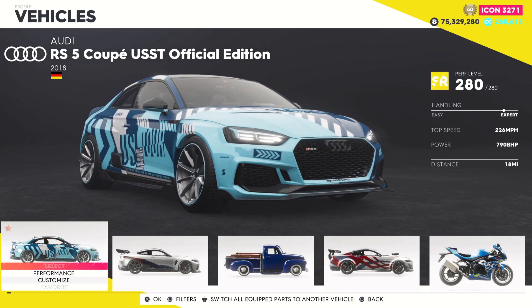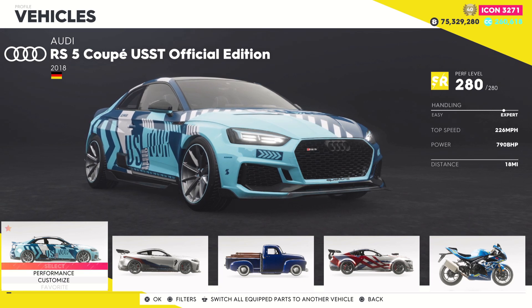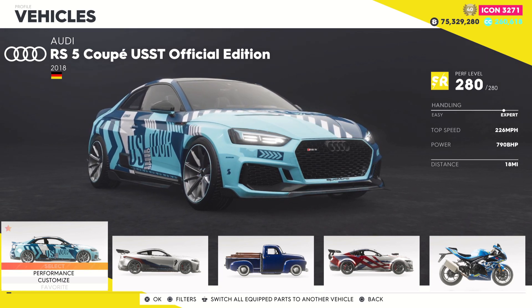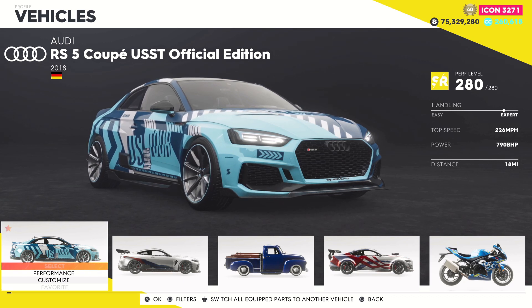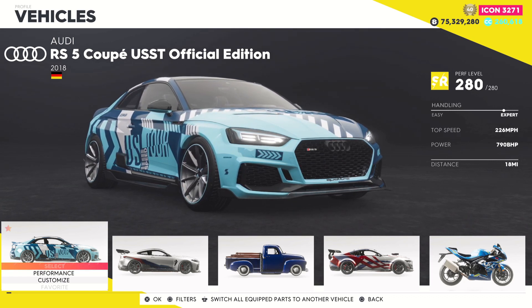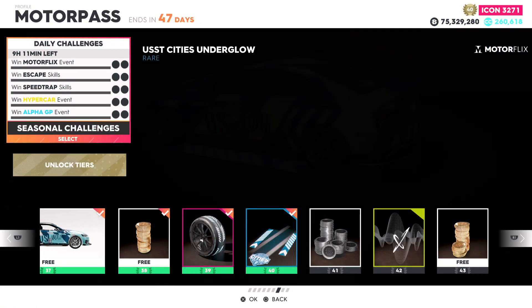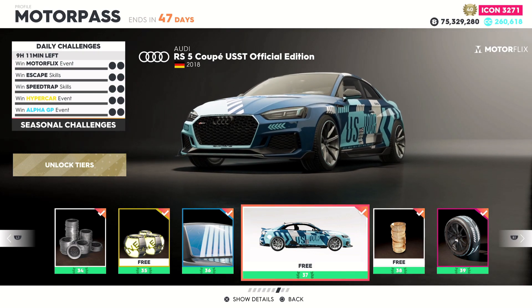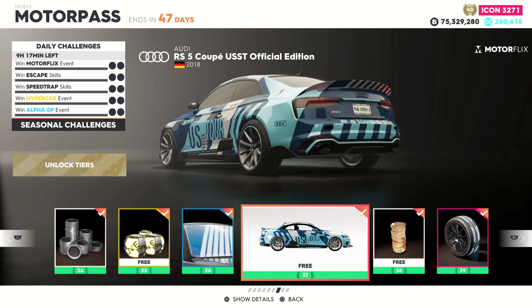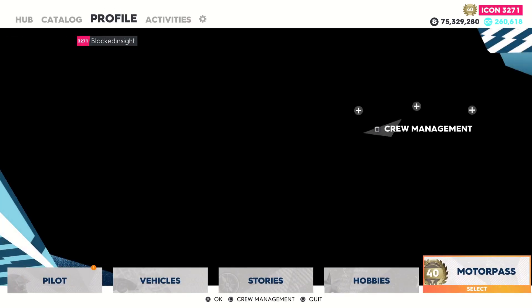Welcome back to The Crew 2. In this video I'm going to take a look at the Audi RS5 Coupé USST Official Edition. A lot of people are going to like this car just upon first glance — that livery is honestly looking pretty awesome. To get this car unlocked, all you have to do is hit level 37 in the Motor Pass, which is going to be insanely easy with how these challenges are set up.